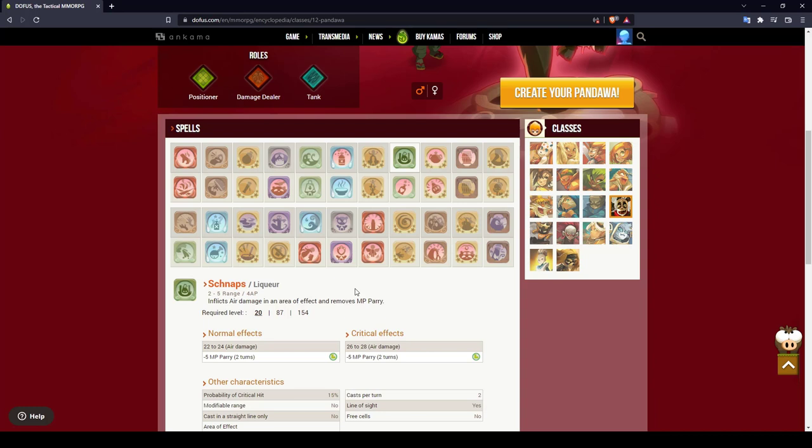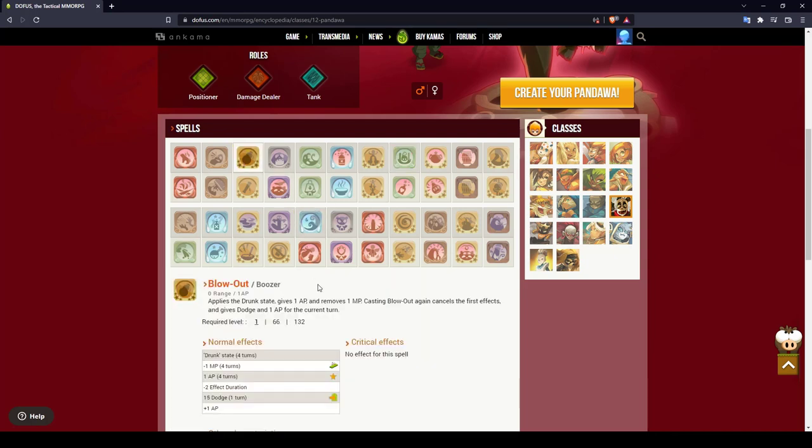At level 20 you get the spell Schnapps, which can only be cast in a diagonal lane, making it very ineffective when you don't have many movement points. For getting into the drunk state you have the spell Blowout — I don't like to use it because it removes 1 MP for four turns, and especially at low level you don't have much MP, which makes you feel almost unmovable.